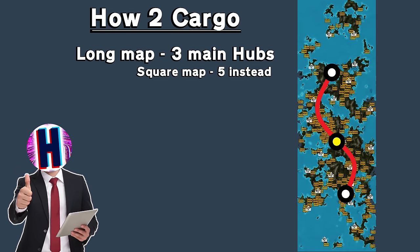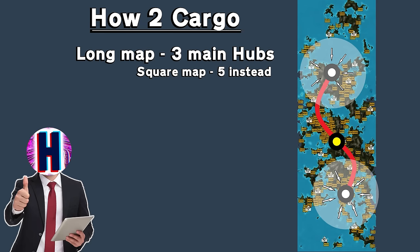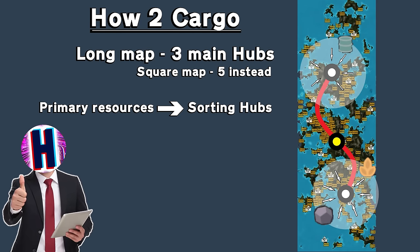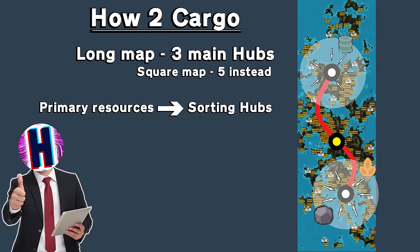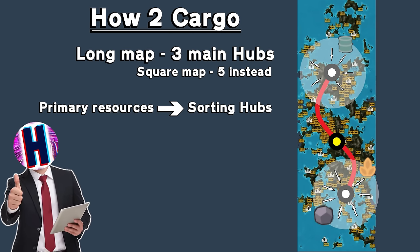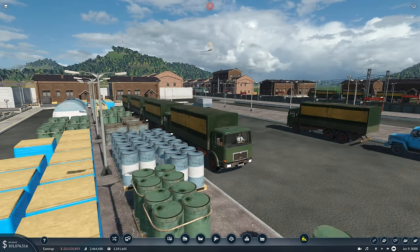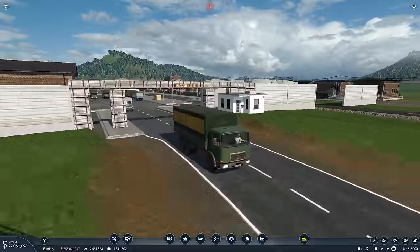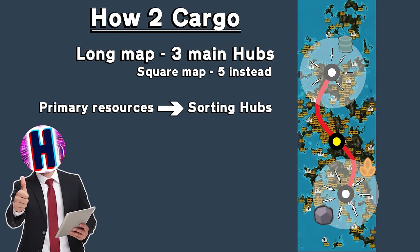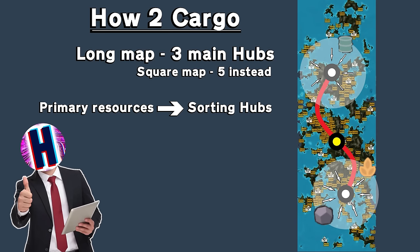By dividing the map into sections and connecting all of the industries up to these hubs, the game will automatically sort the cargo for you. The first thing you want to do is connect all of the raw resources like stone, coal, and iron. All of these go into what's called a sorting hub where they're assembled. When you've got all these resources going to this place but nowhere to take them, you need to take an outbound train which is going to carry all of those resources to all the factories in the surrounding area. This is step one and covers you for the beginning of the game — the very early game maybe up until about 1880–1900.